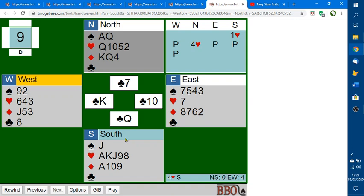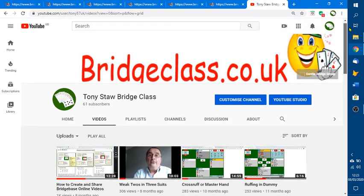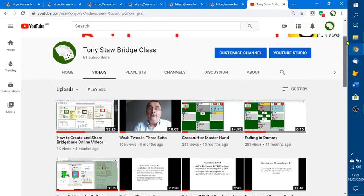So get into the habit of trying to analyze your partner's card — look at whether it's high or low, and take your time at this point. Don't be put off by the opponents wanting to play to the next trick. You can see a link to all my videos on TonyStore Bridge Pass, so you can search for it on YouTube. My first most popular video has now reached over a thousand views, so do have a look at some of those. Thank you.